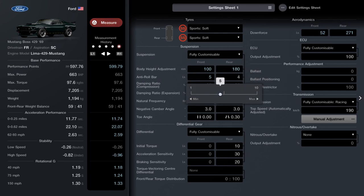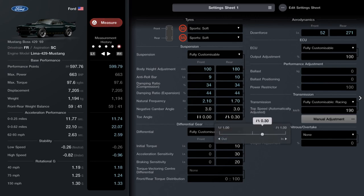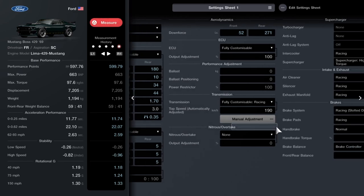The anti-roll bar on the front you want 9, and on the rear you want 10. Damping compression — 34 on both. Damping expansion — 44 front and rear. Natural frequency — 2.1 on the front and 1.7 on the back. Negative camber angle — 3.0 on both. Toe angles — 0.05 on the front and 0.35 at the rear. A bit extreme, but it helps with stability.